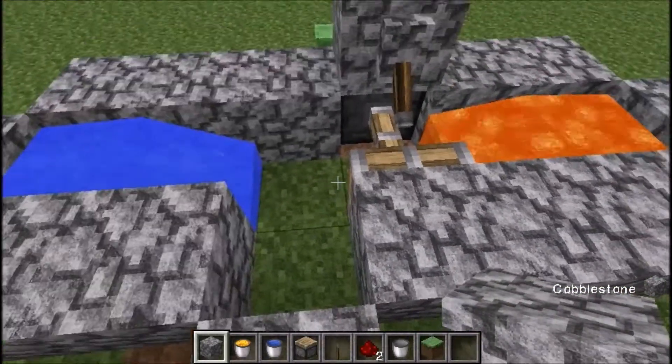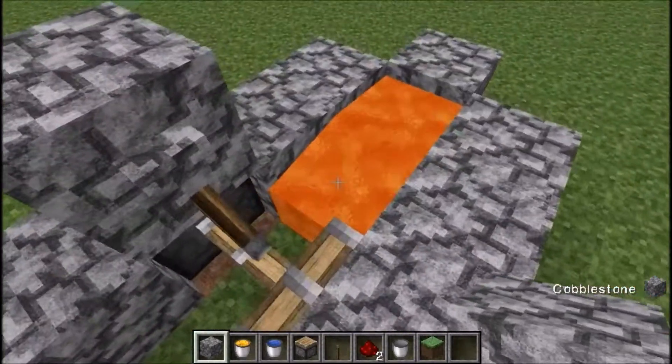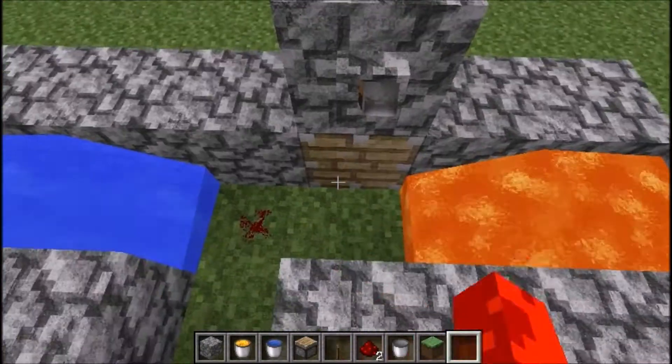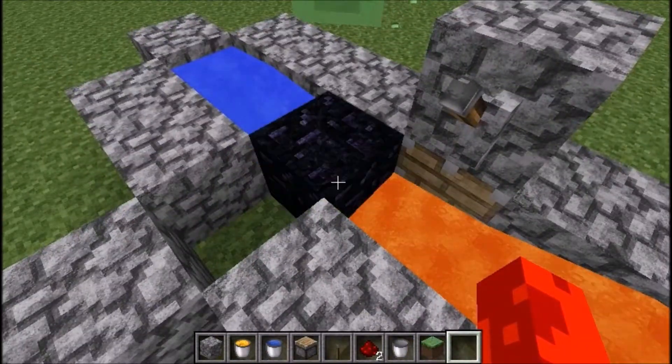As you can see there's water over there, a lever over there, you put redstone over here, and then press the lever — then boom.